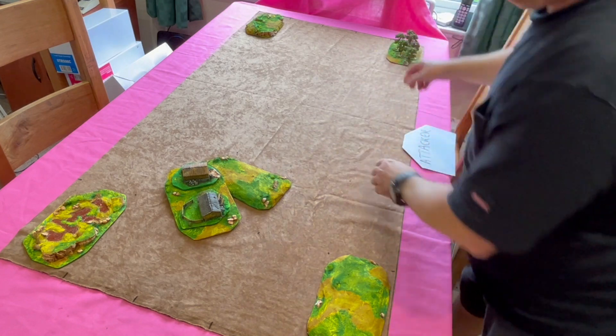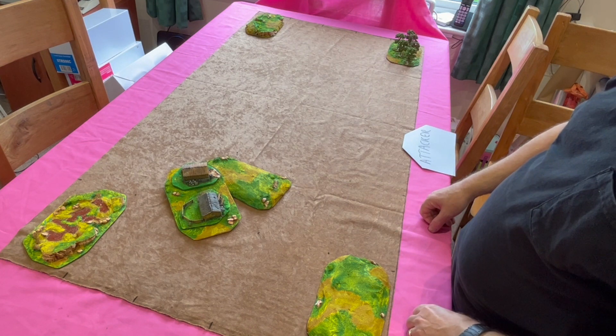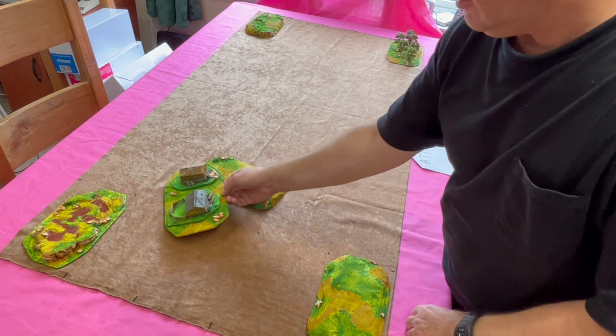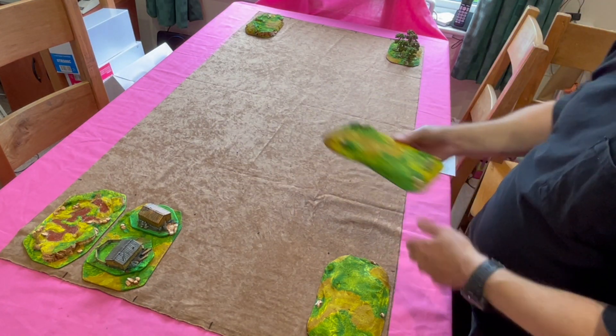Once the four corners are full up, the next pieces can be touching existing pieces. So the attacker takes the village and decides to put it there, and the defender with the gentle hill puts it there.